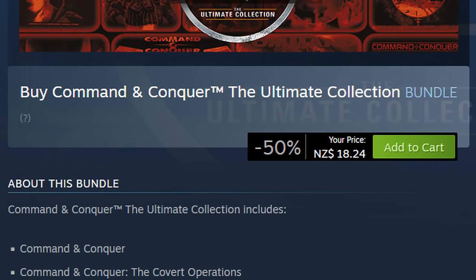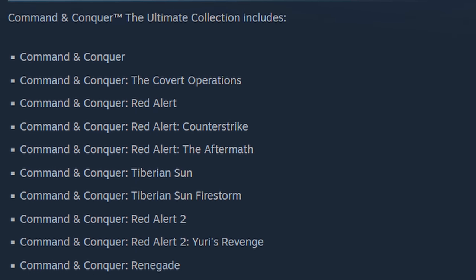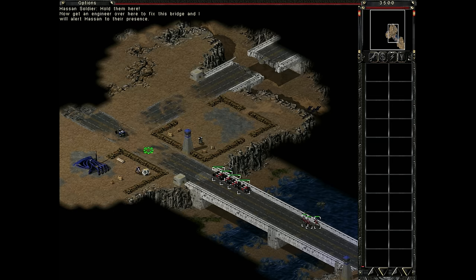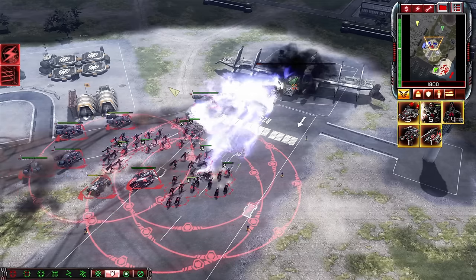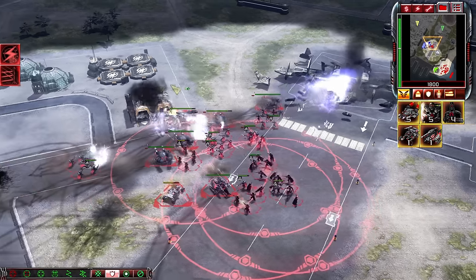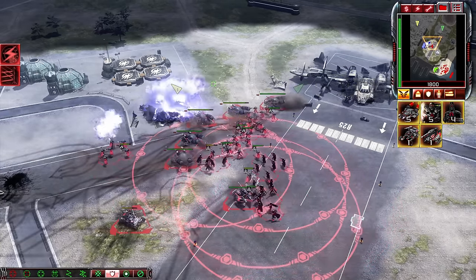The Command & Conquer Ultimate Collection is available now on Steam at a price of 20 US dollars, and it's currently 10 US dollars with a 50% discount. It's also cheaper if you already own any of the games that were previously on Steam.